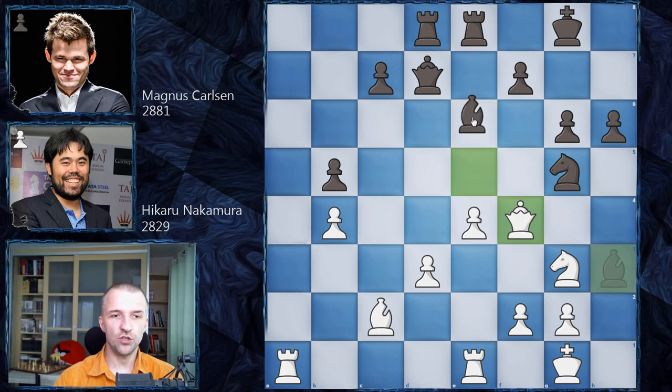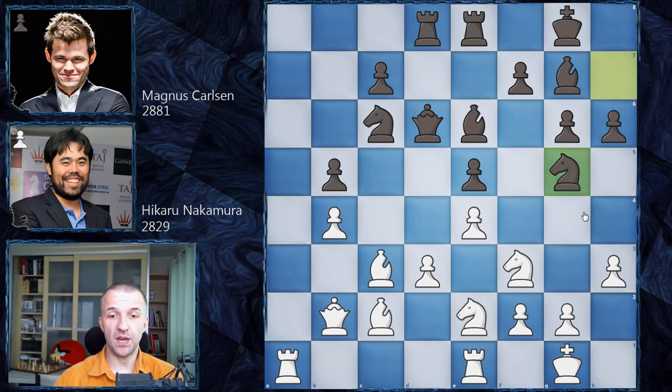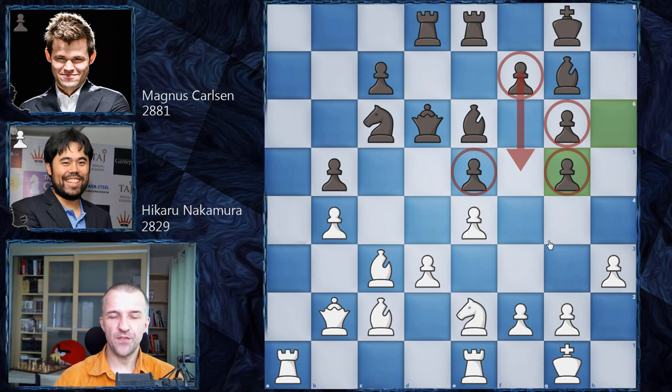Maybe queen f4, and after bishop e6 the game continues. White has a very nice center - these two pawns can be very strong. It can be very risky, so Magnus doesn't want to calculate all those complications. He plays queen d6 giving extra protection to e5, so now knight g5 can be played without problems. Hikaru plays knight e5, then knight g5 as planned, but this isn't the best idea given the massive pawn structure and Black's pawn attack f5 coming.